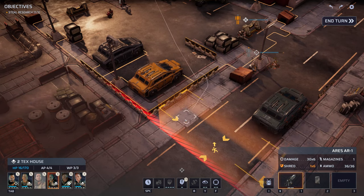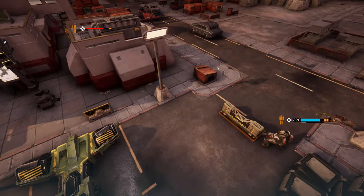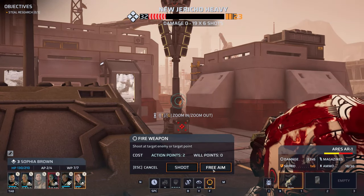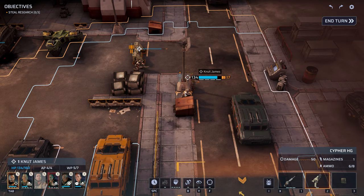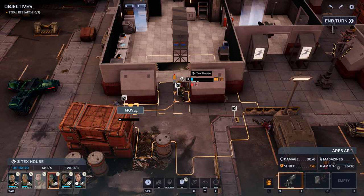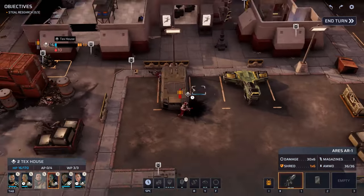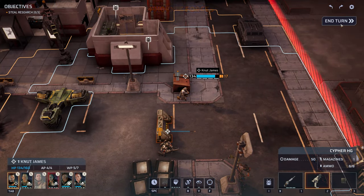Maybe we can save everyone by eliminating this heavy. Is there a medkit lying around? We need to start looking. Damn — Tex is a goner. We'll do what we can to evac Takeshi and move forward with the mission otherwise. Yeah, Tex is going to bleed out. Move forward with Newt and get that research.